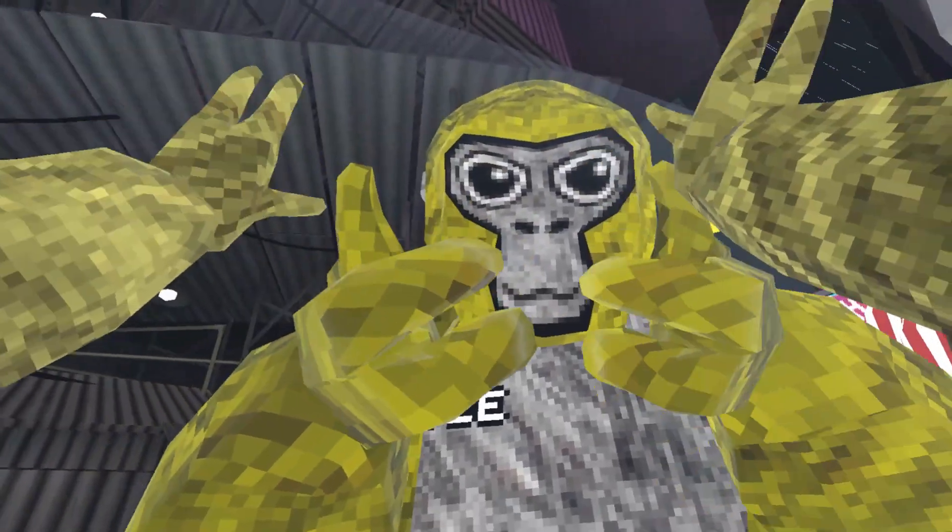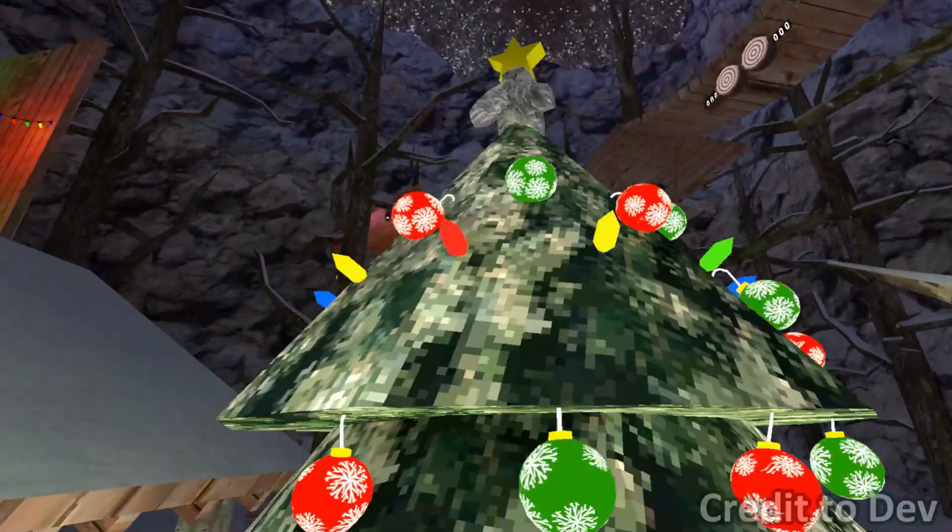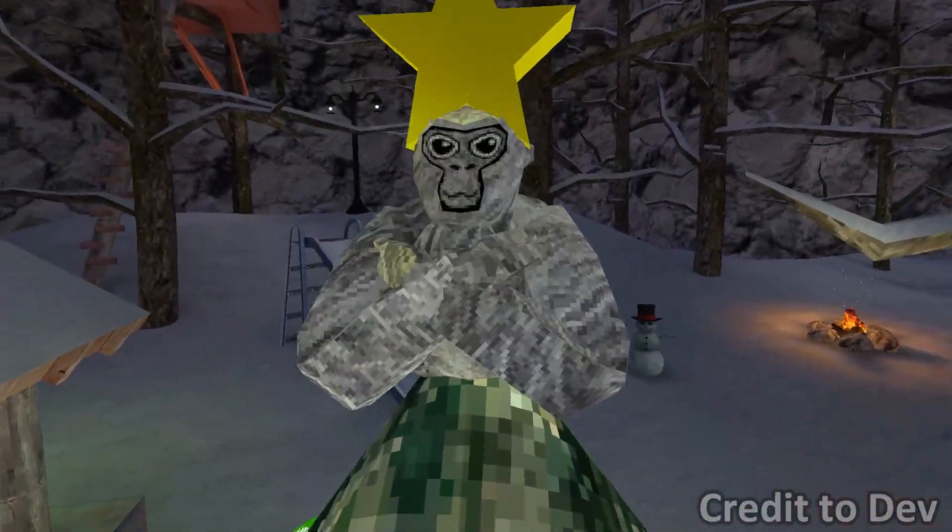Number three: the gorilla on the Christmas tree is actually supposed to be black, not gray, but the texture is glitched out.